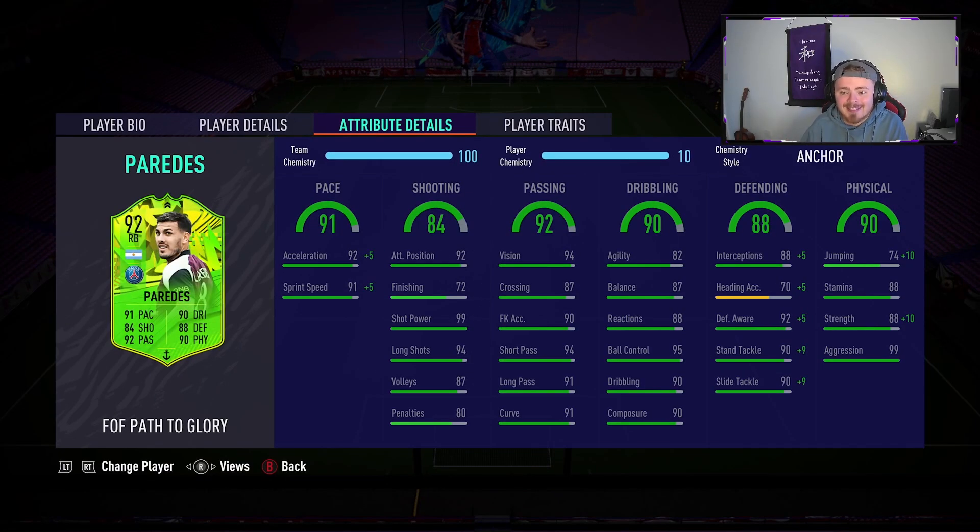Checking out the attributes, we've given him an anchor chem style so the pace gets a nice little boost. Going forward this guy is crazy - the shot power and the long shots are sensational. Tap positioning is great but the finishing is a little bit on the low side. The passing stats are fantastic for a right back. I'm going to be rocking him as a left centre mid in a midfield three today, so we'll truly test out those passing stats and the passing range.